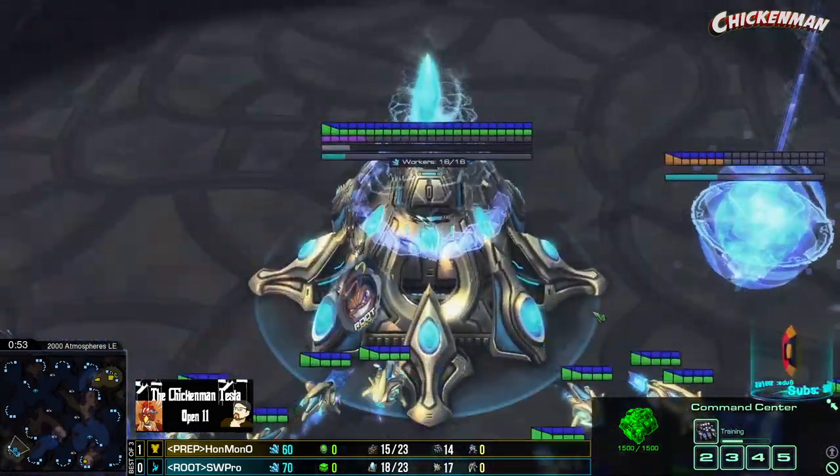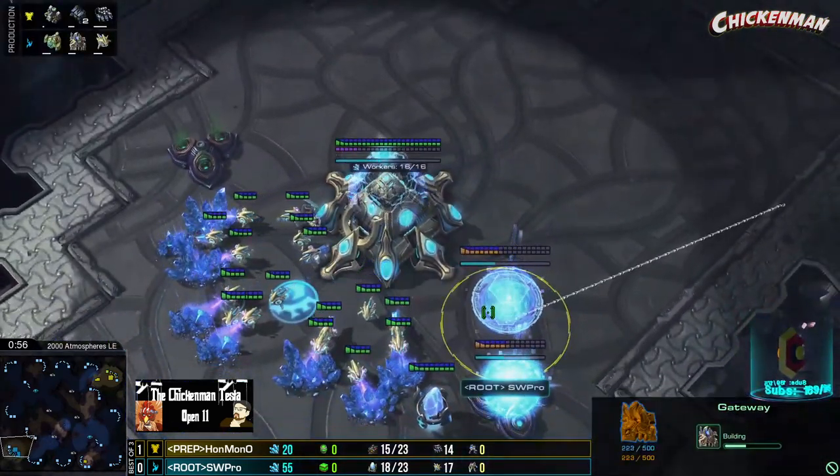SW Pro. The two racks — one proxied, one back at home. Definitely very likely to be Proxy Marauder up against a Protoss, right? Makes a lot of sense. And we'll have the Marines from back at home. Those Marines might cross the map — they usually do. It depends on how Hanuman wants to play it.